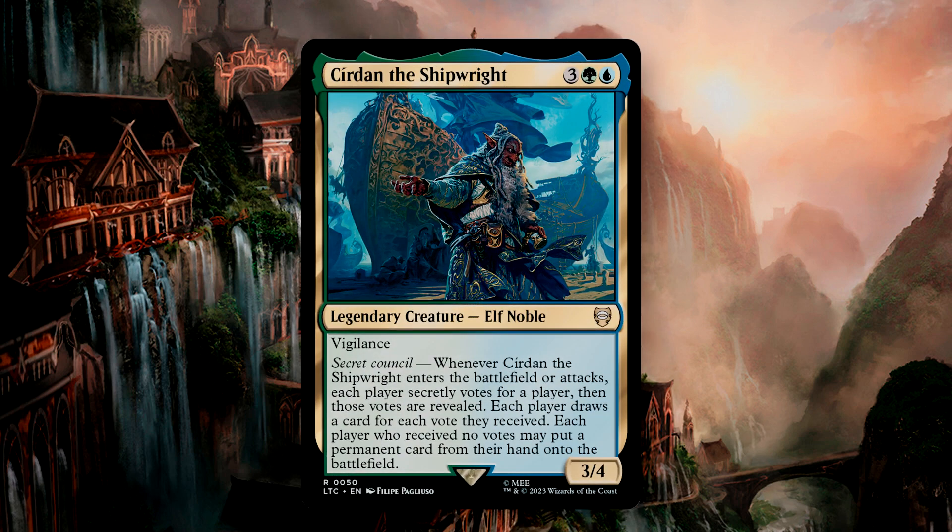Suradan, the Shipwright, is a 3/4 Elf Noble for 5-mana with Vigilance. It has Secret Council. Whenever it enters the battlefield or attacks, each player secretly votes for a player and then those votes are revealed. Each player draws a card for each vote they received. Each player who received no votes gets to put a permanent from their hand onto the battlefield. This is actually a very intriguing commander, and as I've learned from experience, it is sometimes wise not to vote for yourself. You are drawing a player cards, but if you decide to forego giving yourself card draw, you might be able to use it to cheat cards into play.